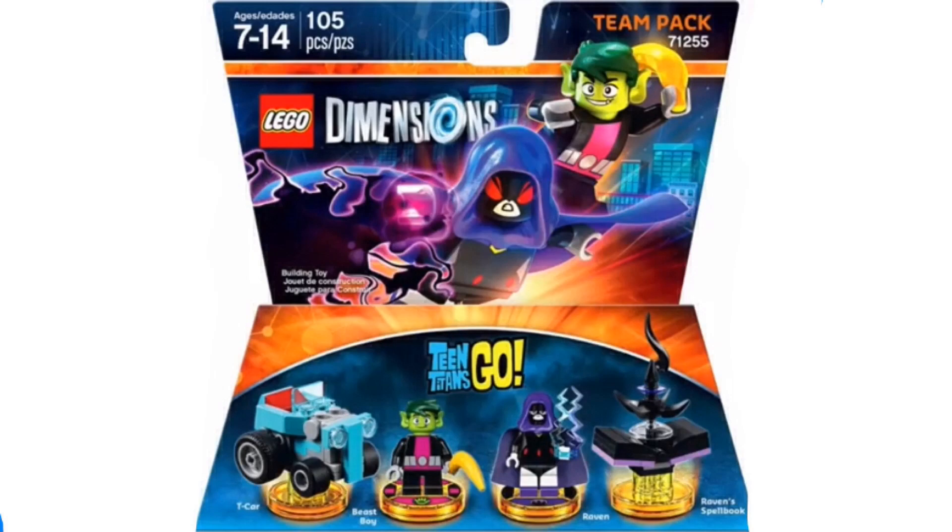Then we have the T-Car, which can be rebuilt into the Forklift and the T-Plane. I really like this build — it's really cool with the blue design, the headlights, and the back wheel being bigger than the front. It even has that red backrest on the back. Next, we have the Raven Spell Book. I really like this black and blue design, and it's going to be rebuilt into the Giant Hand and Raven Wings. I'm pretty excited to see how they create that. I like how they made it a book with spells coming out of it.